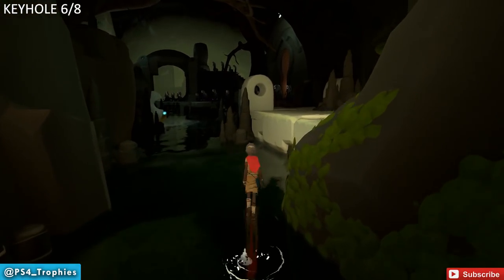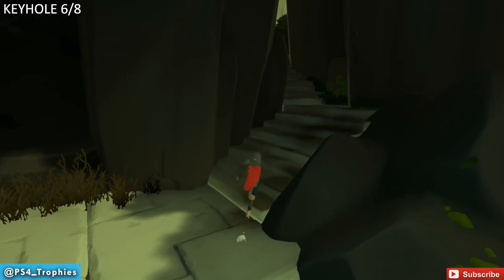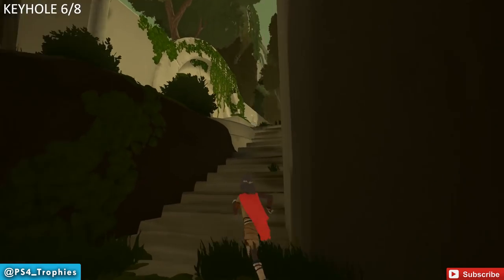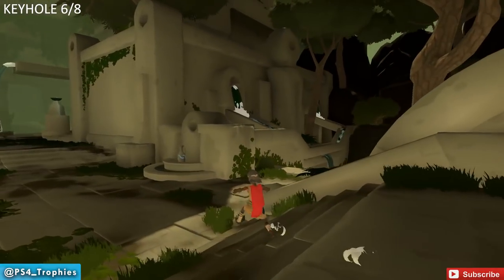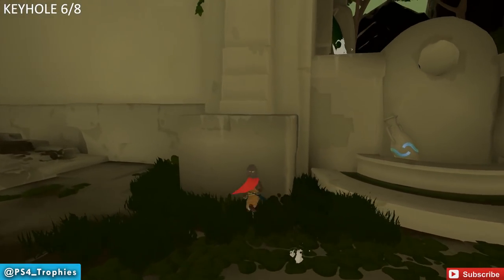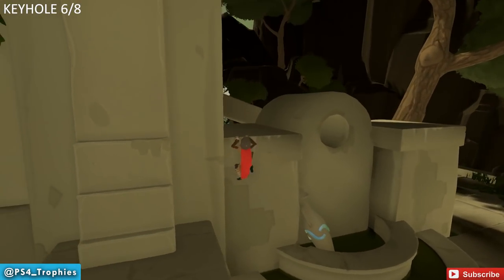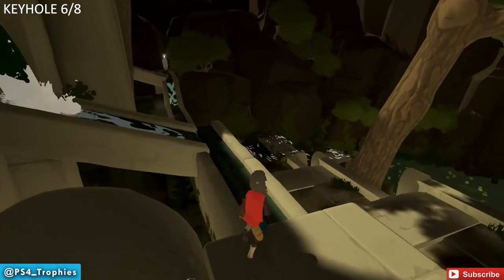We deviated a little to get that previous statue. Jump up here to enter the next area. Keyhole number six is going to be off to the right-hand side back there — there are quite a few jars in here if you still need them. Jump up to the structure and then walk on top of the stone structures here.